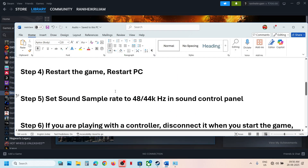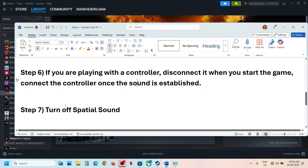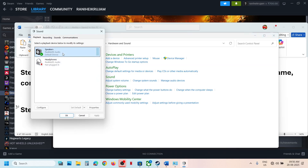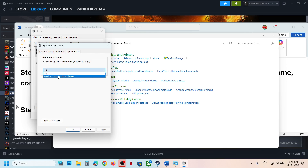If you are playing with a controller, disconnect the controller, start the game, then reconnect the controller once the game is running. The next step is to turn off spatial sound. Go to Control Panel, click Sound, select your speaker, right-click, go to Properties, then the Spatial Sound tab. If Windows Sonic for Headphones is selected, turn it off, hit Apply and OK. If it's already off, try enabling Windows Sonic for Headphones and check which setting works.